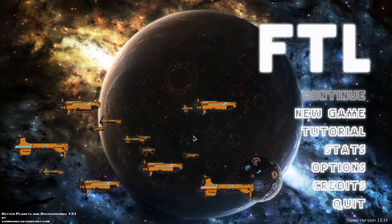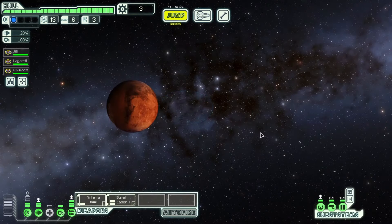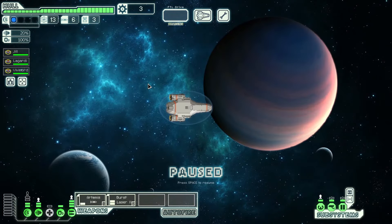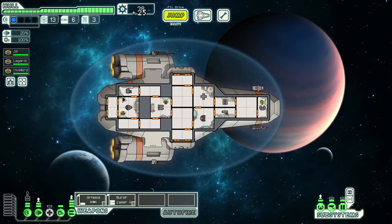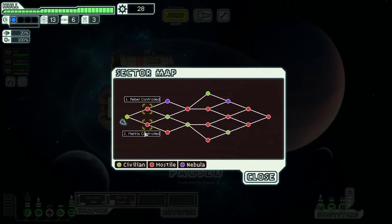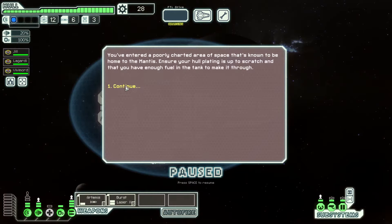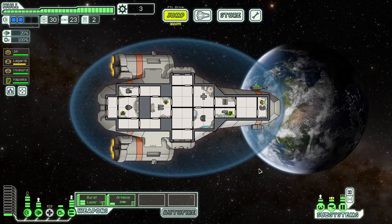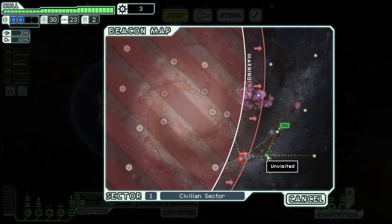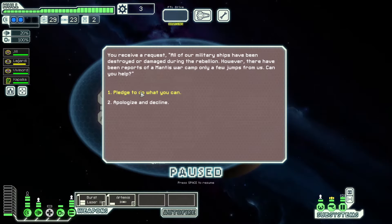Tip number three: visit more beacons. Whatever you do in this game, do not rush to the exit — that's a very common beginner mistake. Leaving the sector early doesn't give you a head start on the rebels in the next sector; the fleet pursuit will be the same. Every beacon is a chance to earn scrap and other rewards. You need this scrap to improve your ship. Enemies get stronger with each new sector and the final boss is always waiting for you in sector 8. Without scrap for upgrades your ship will fall behind the difficulty curve and you will get stomped.